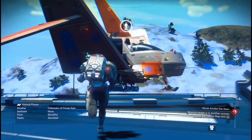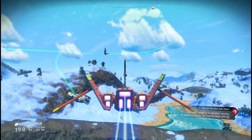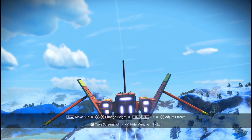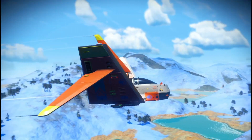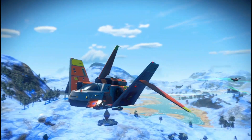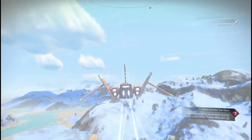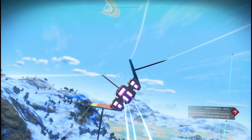I found this system ages ago — this solar system where this planet is. I put a base computer down on it, and it's in normal mode. If you ever come to the system you'll find the base computer. That is where the trading post is — that's where I found both these ships, right on the trading post. I'm sure you'll find them in the space station too.